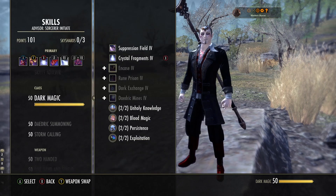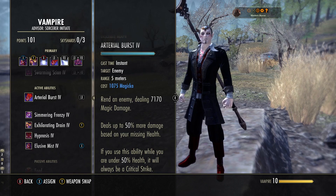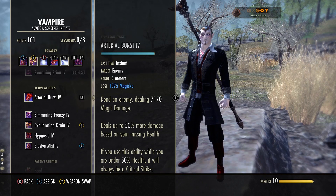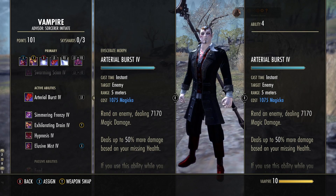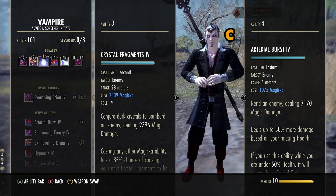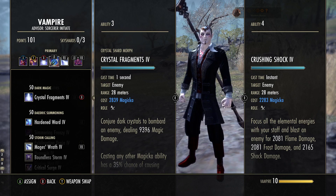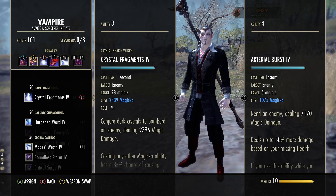Next up is Arterial Burst, which is in the vampire skill line. This is our main spammable if you are close range. It deals magic damage and up to 50% more damage based on your missing health — so if you're in trouble, you can hit harder. If you use this ability while you're under 50% health, it will guarantee a critical strike. It starts off as Eviscerate; you want Arterial Burst because the other morph costs health, and it also won't proc your Crystal Fragments. So you spam Arterial Burst and then get the free instant procs of Crystal Frags and hit really, really hard. However, if you can't get that close, you can swap this for Crushing Shock — a long-range interrupt with very nice damage. The choice is yours, but Arterial Burst is very nice, especially if you're playing up close.